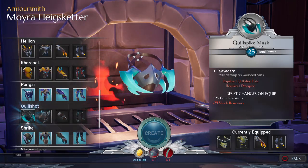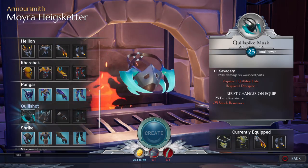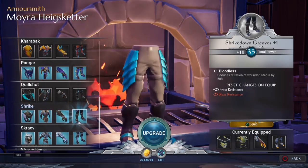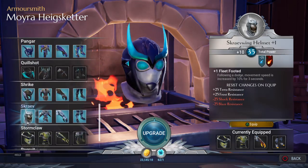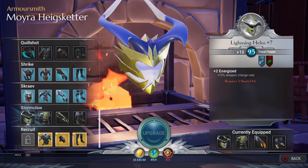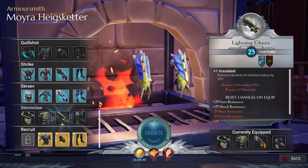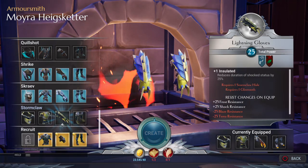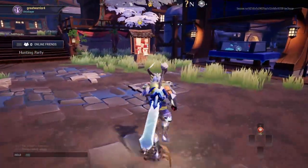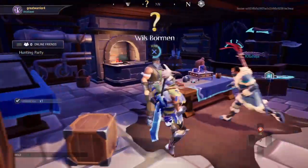Next is Quillshot — I've only killed Quillshot once so we don't have many items. Next is Shrike — I've made the full set. Scrave — I've made the full set. Stormclaw is a bit tough but not too bad — I've made two pieces, just need to make these two. I'm really struggling on getting Glint Tooth — I don't really know how you do it. So that's all the armors I've unlocked.